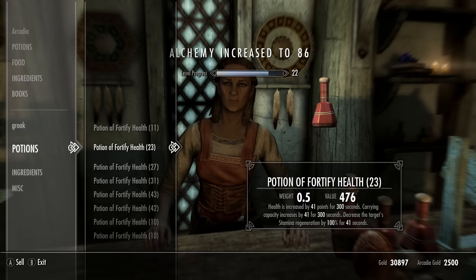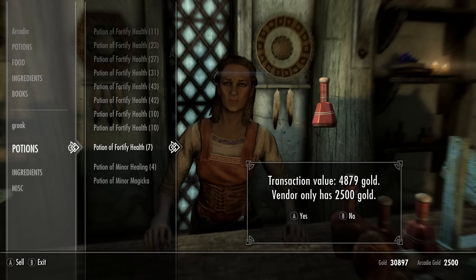Alternatively, you can use the gold you get from selling potions to buy more alchemy training from her as well, effectively combining both methods.